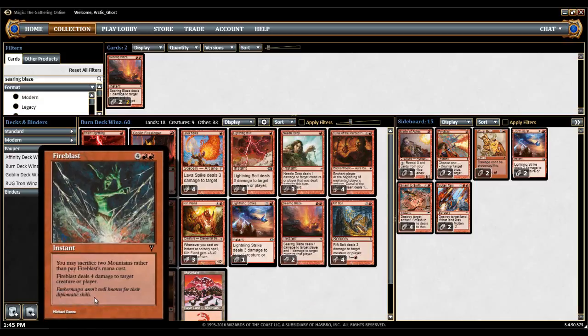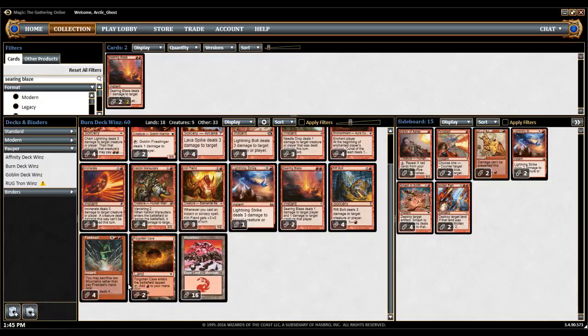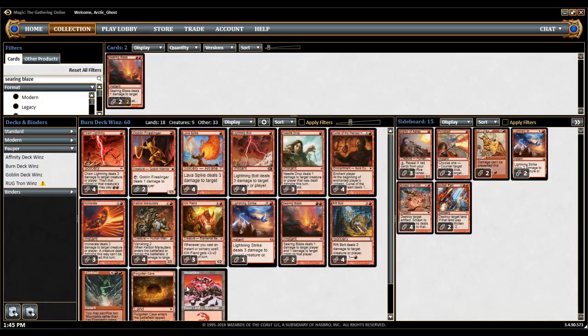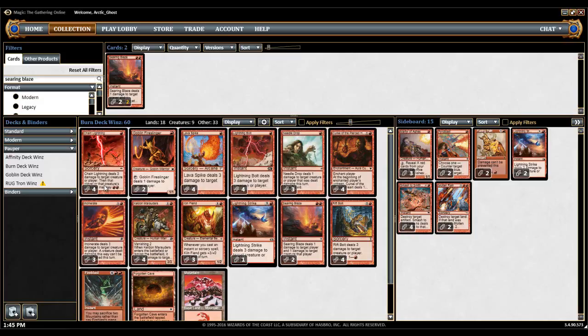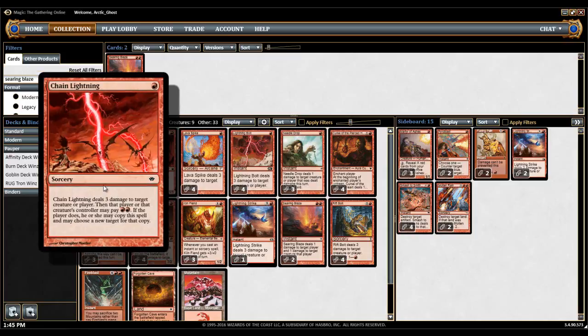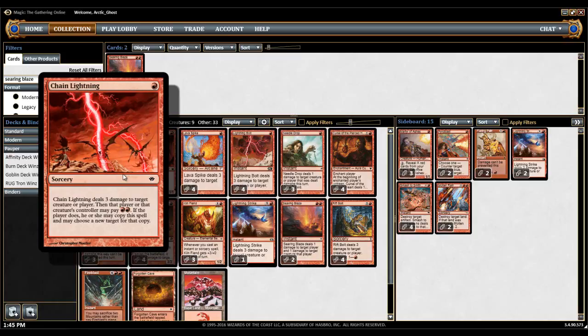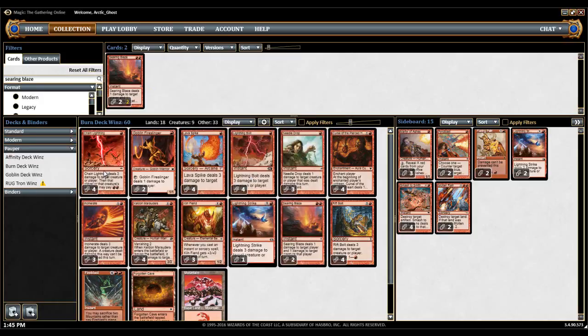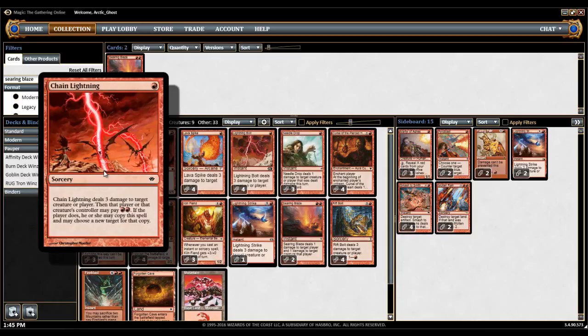Then you have Fire Blast, which is your strongest spell by all technical means. You want to play 4 because you really want to draw one early as your finisher, and sometimes you do get to 4 Mountains in play and have to Fire Blast twice, so I wouldn't go less than 4 Fire Blast. Then you have Chain Lightning. Although Chain Lightning might not seem very good because if your opponent has 2 red mana it can screw you over, it's still another Lightning Bolt. So I would keep it at 4 — the picture looks almost exactly like Lightning Bolt anyway.